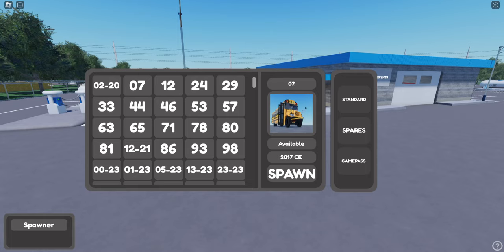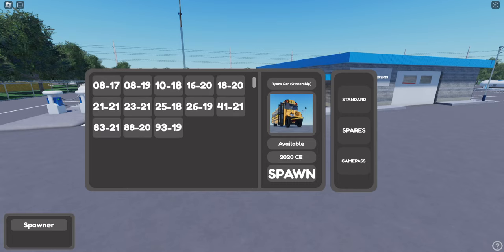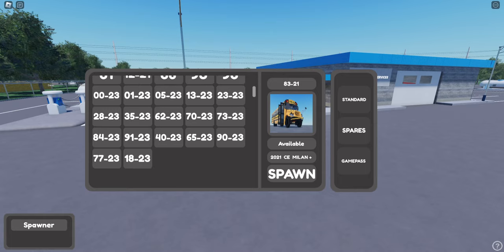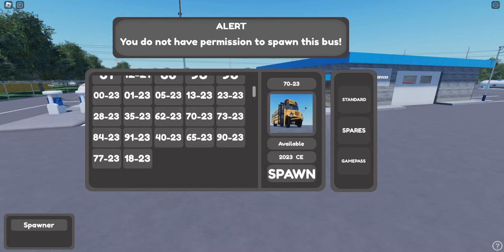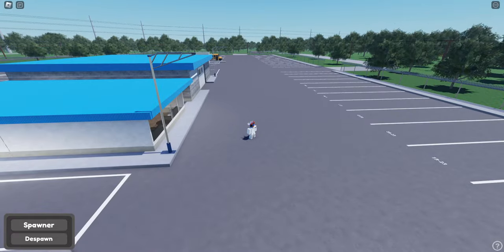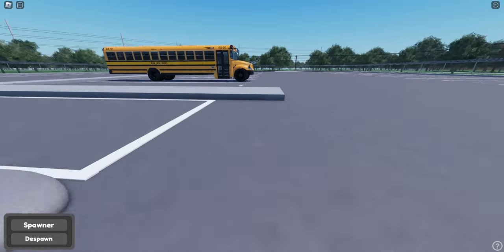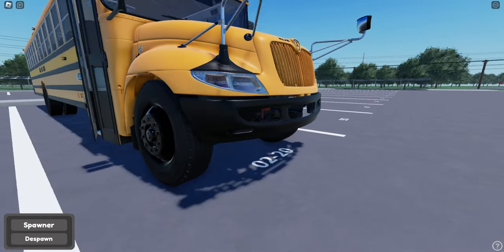It's all CEs. Let's see what's under spares - ownership, cars, game pass. So they do have a game pass. It's all CEs, so I'm assuming it's a CE-oriented bus company. Let's go 2023 - I don't have permission, that's why. It's probably a premium bus or something. Let's go 2020. That'll work. Okay, so we've got to walk over here to our bus. This is a Huxley bus indeed.